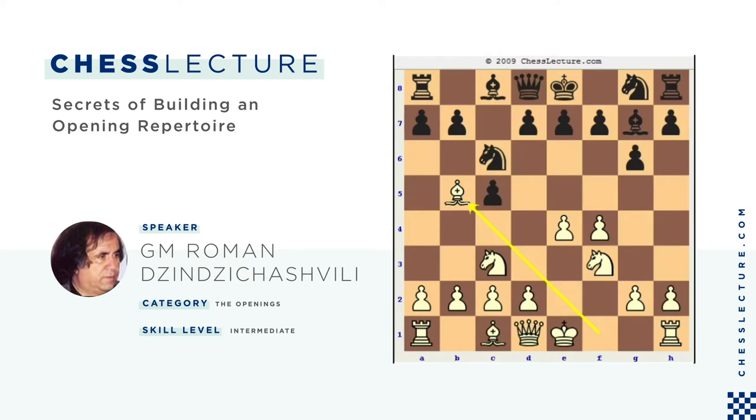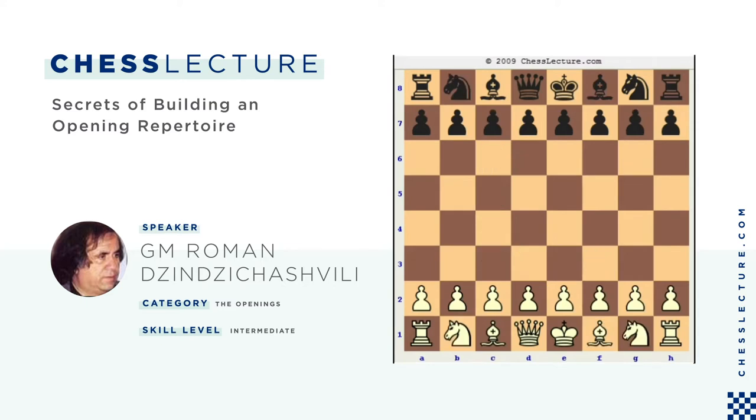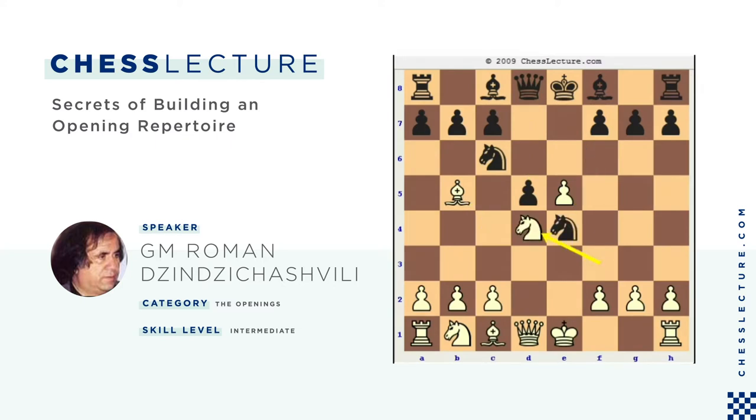Now I would like to talk a little about E4 and other openings. On the Sicilian I already made a recommendation. Now let's talk about other openings besides C5. After E4, suppose our opponent plays E5. I'm going to draw a parallel between different openings and show you how to merge positional and tactical ideas of several openings together. For example: Nf3, Nc6, d4, ed, Bc4, Nf6, e5, d5. This is a very well-known theoretical position.